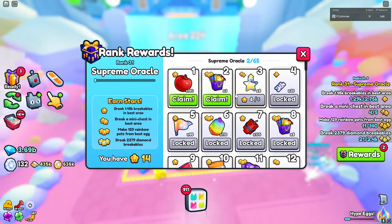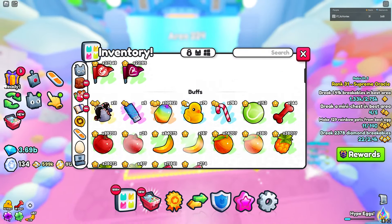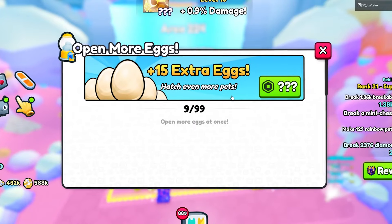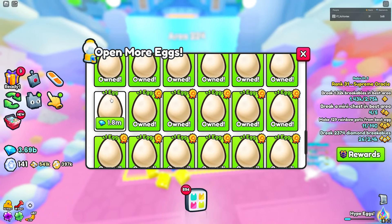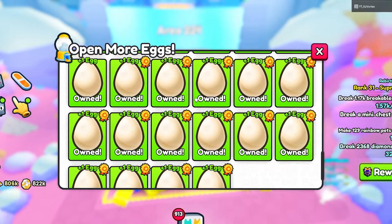Since we got a brand new rank, we got a new egg upgrade. I'm going to buy that right now with the Supercomputer. If we open up the egg upgrades and scroll down, this last upgrade is also the final egg upgrade they're adding since this is all 99. Let's go ahead and get that — and there we go, we now own all 99 eggs plus some from the game pass.